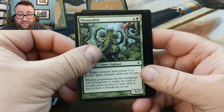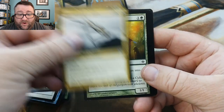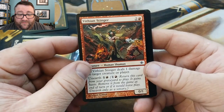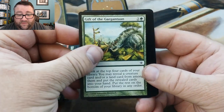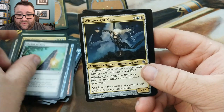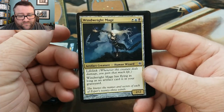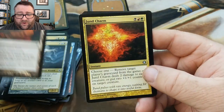Kathari Screecher. Soul's Grace. Mastodon. Waveskimmer Aven. Elvish Visionary — love that card. Vithian Stinger. Gift of the Gargantuan. Outrider of Jhess. Obelisk of Naya — that's two obelisks. Windwright Mage — I'm thinking that's actually worth something. Jund Panorama.